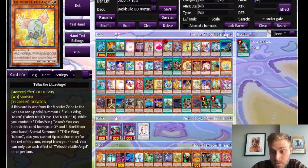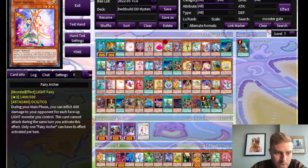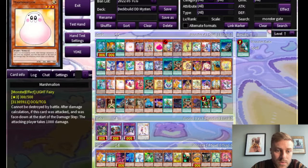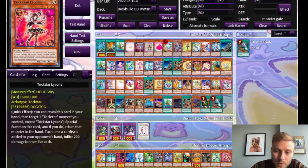You could then summon a bunch of tokens and have a walking Skill Drain on the field. Another Valkyrie card, which is also very hard to say. Fairy Archer lets you burn your opponent. Marshmallon is very hard to kill and also burns your opponent. Trust Guardian gives your Synchro monster battle protection when you use it as a tuner. Trickstar Licorice is another key card in Trickstar strategies and also burns your opponent.